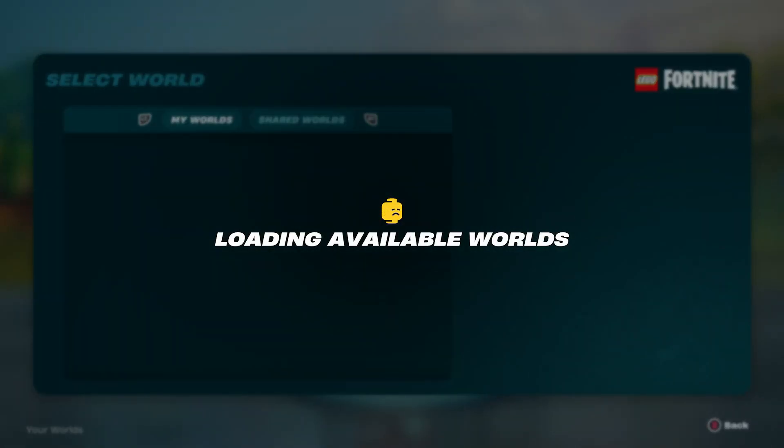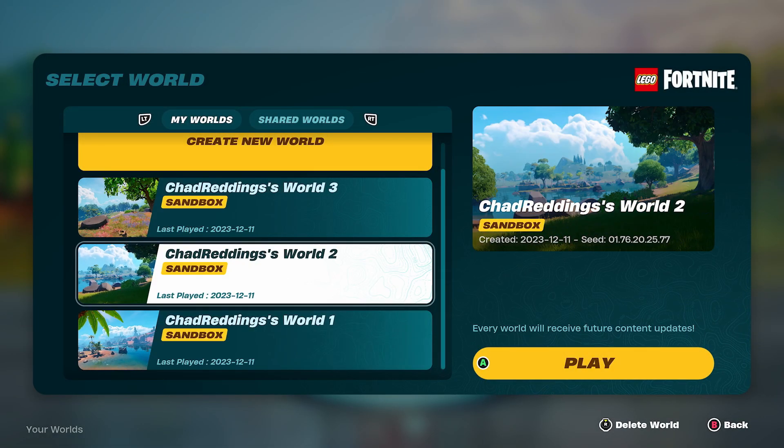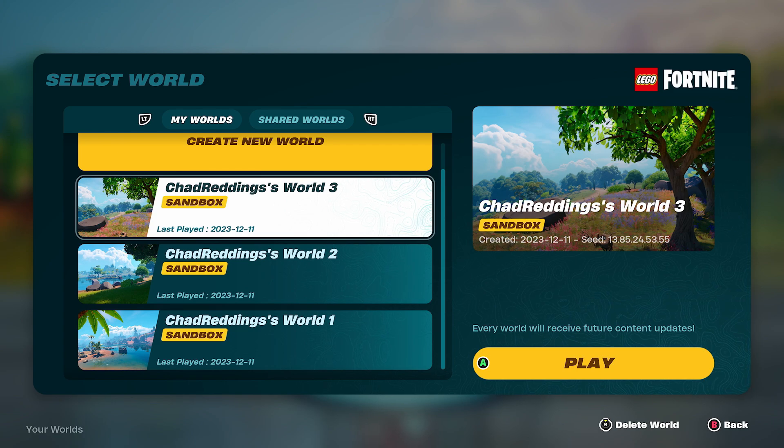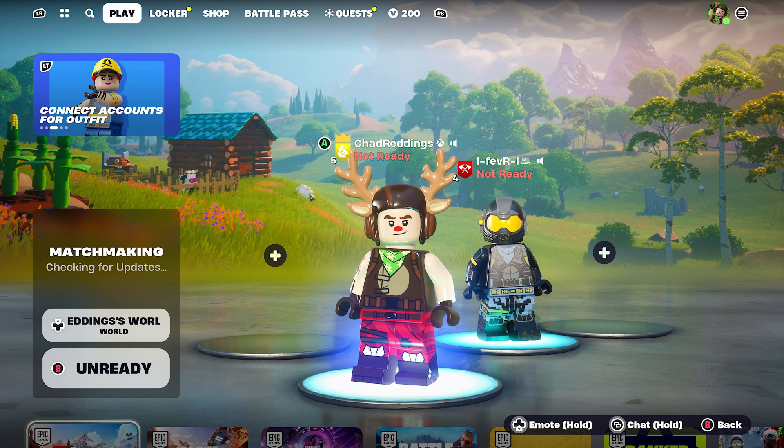Once you've done that, you want to ready up after selecting the world that you actually want to use. I'm going to load up the available ones now and you can see all your different worlds. Select the one that you want to play by pressing X, then ready up.